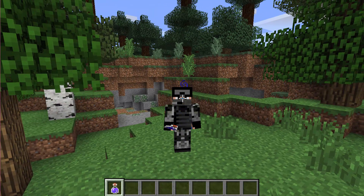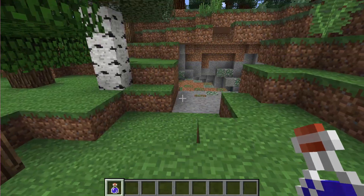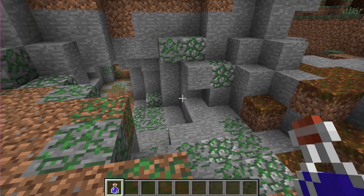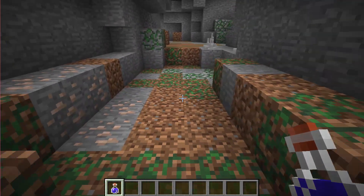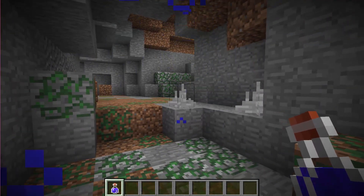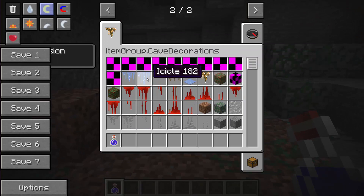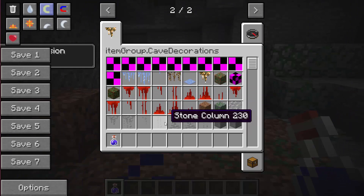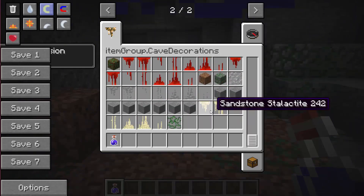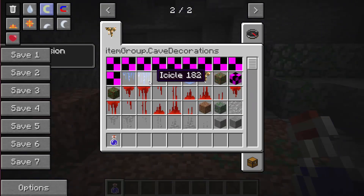What this mod basically does is make every single cave more lively. In the past you'd go into any cave and every single one would be a bit dead with not much happening. So now you can find stalagmites, icicles, stalactites, columns, and all these crazy things. You'll even find caves in sand areas, stone areas, redstone caves which are really rare, and also ice caves.